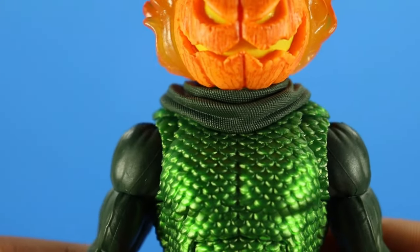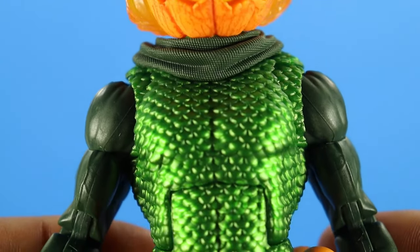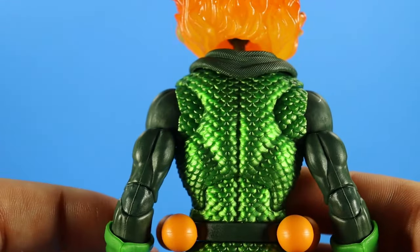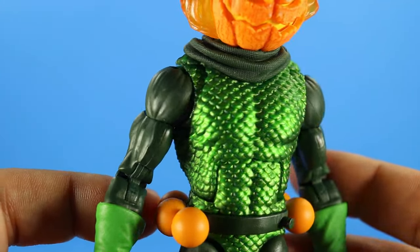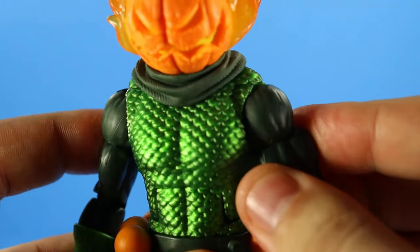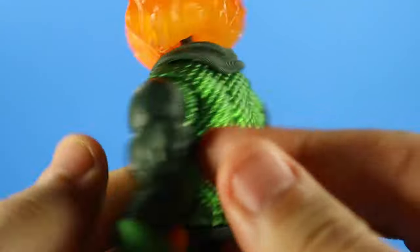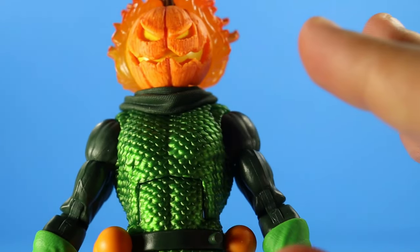Then you've got his scarf right there, which is texturized as well — surprising because normally when they do things like this for comic figures it's always just flat. They'll sculpt it but never add any kind of textures. And look at how beautiful this torso is — that nice scaly armor is so good looking, and it reflects off the light beautifully. Look at that shimmer. That is gorgeous. And butterfly joints! Normally we don't get this when they do scaly armor, so thank you Hasbro for going above and beyond.